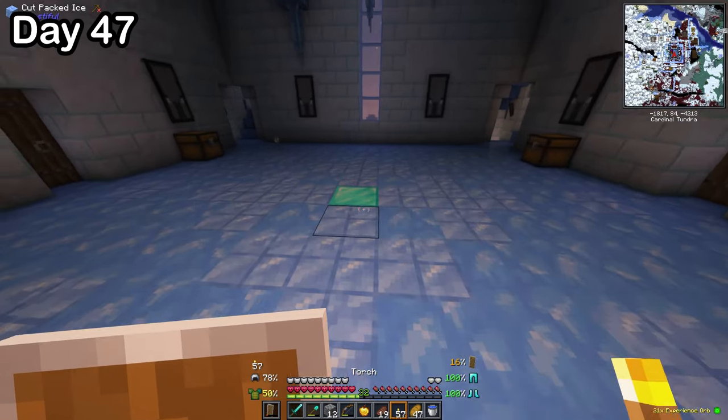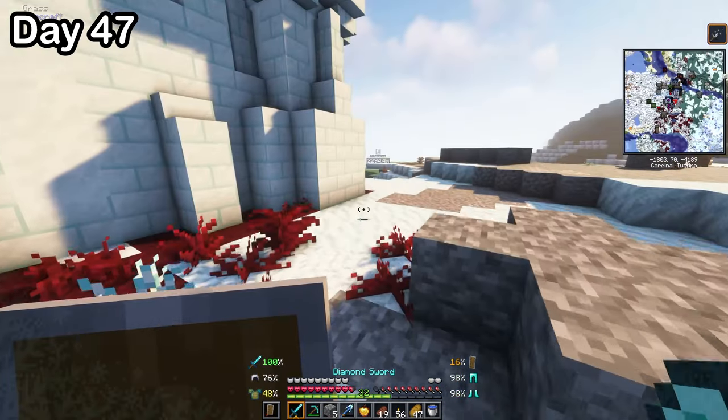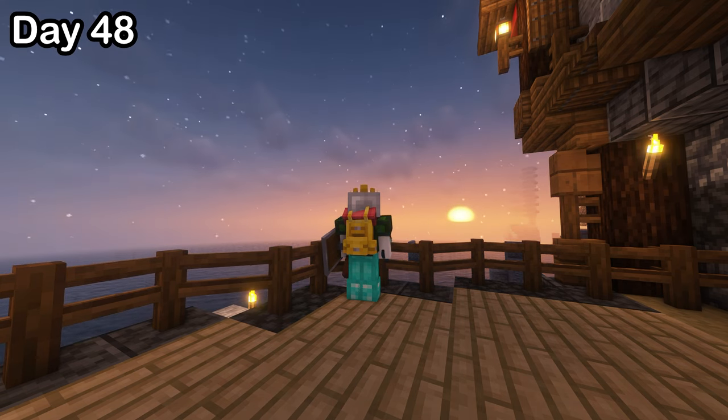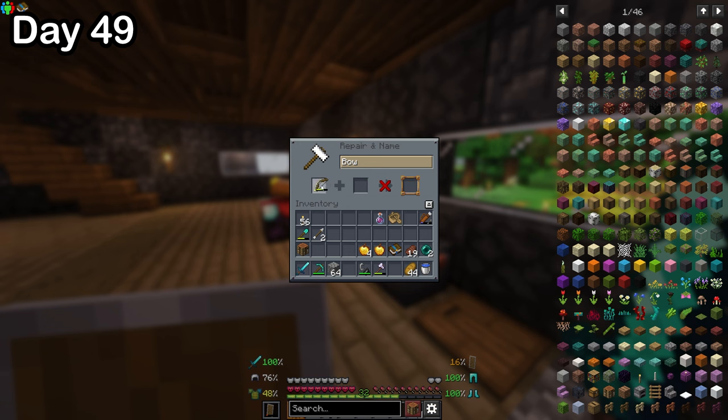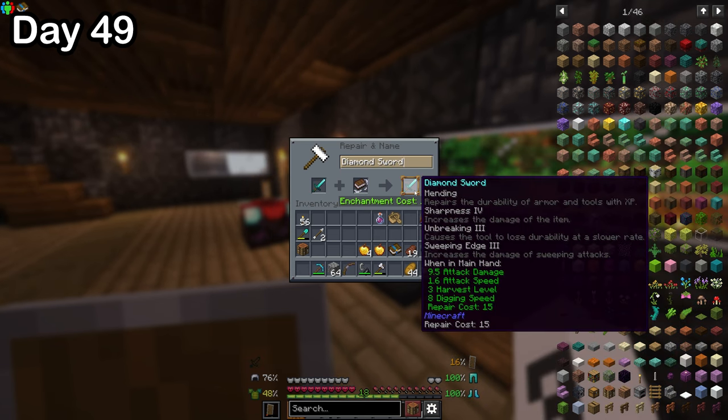After he was dead, I broke the diamond block in the middle, looked in the chest — but no good loot. After that, I went home, put my diamond block in the chest, watched the sun set, and went right into the next day. On day 49, I repaired my bow and put punch on it, and then put sweeping edge on my sword.